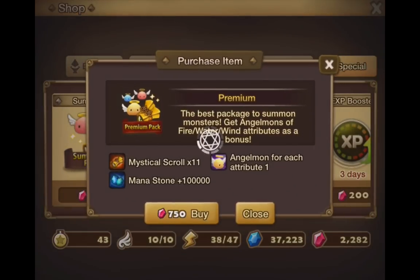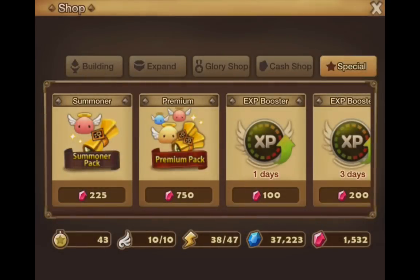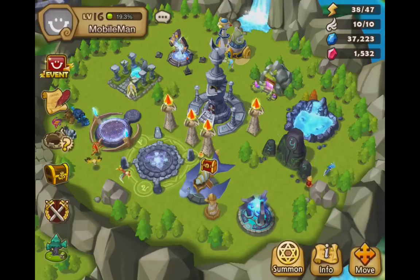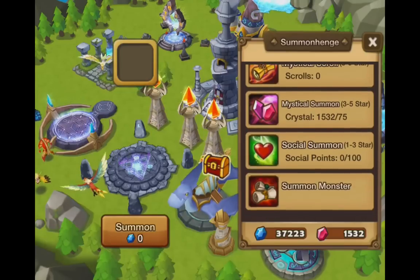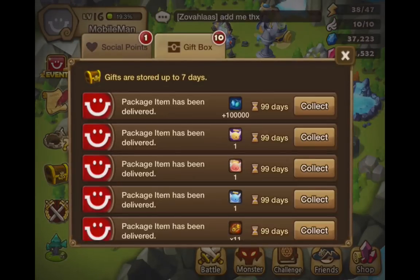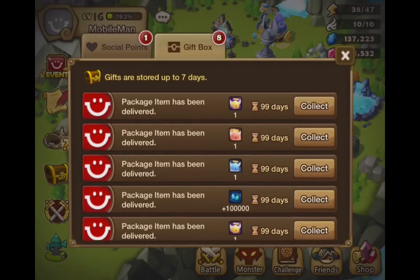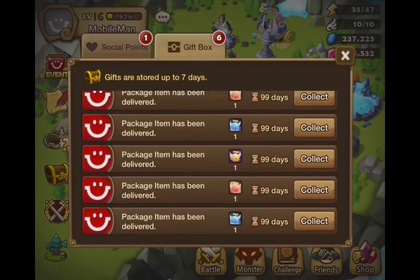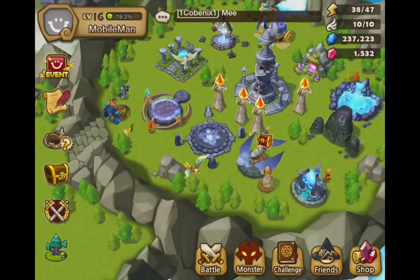I'm going to buy 2 of these and we're going to do 2 rounds of summons. Hopefully my internet doesn't screw up on me. As you can see I now have 1532 gems left. I'm going to go retrieve them from the gift box — collect that, collect that, collect that, and collect that. I'll collect the angelmons later because I don't know if I'll have enough space in my monster inventory.